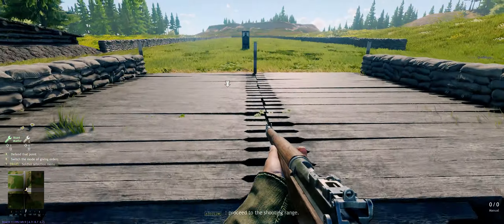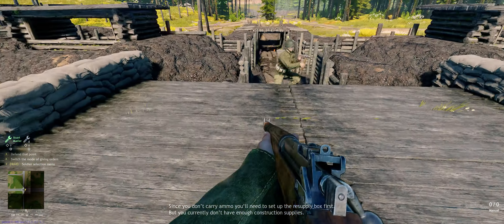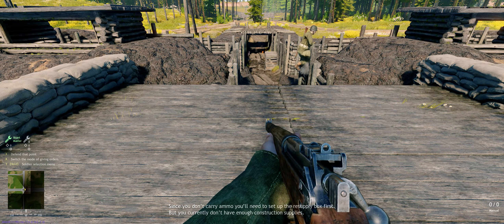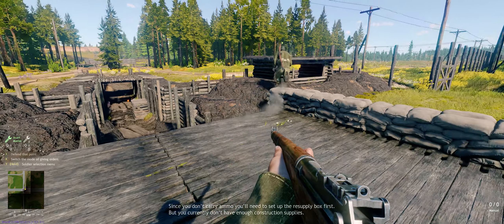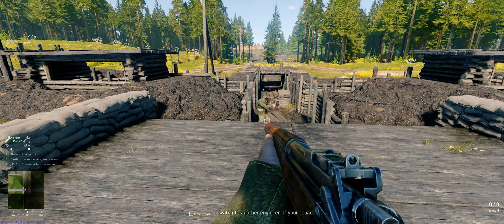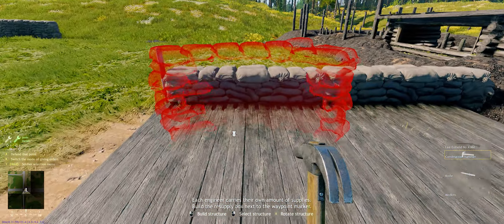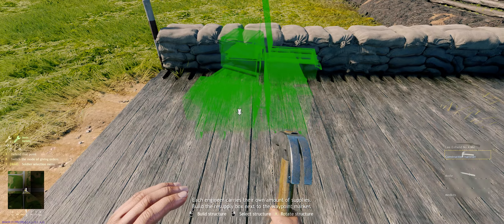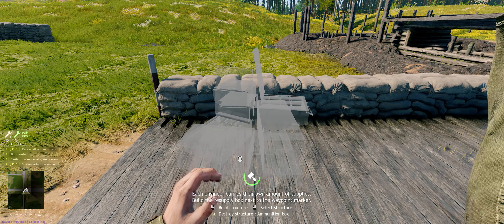All right, target practice — but we don't have any ammunition. We need to throw down a resupply kit. I'll hit Y to switch over to the engineer, right-click, select the ammunition box, place it, and build it. Let's get this set up.